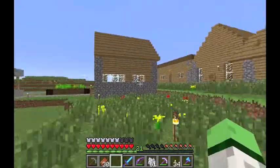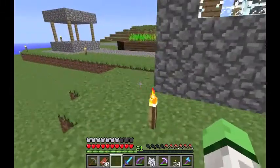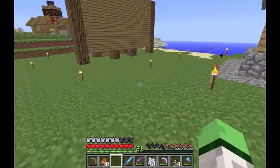Chaunce's house is still barely untouched. I placed bone meal here before and then it all started burning, so I had to remove it all. And I think that's pretty much it.